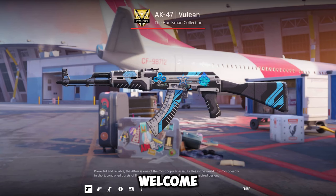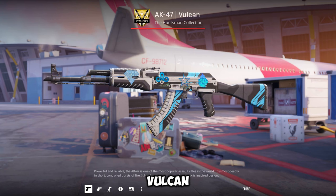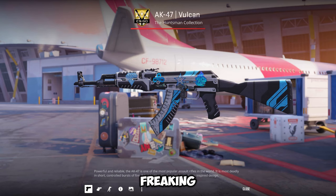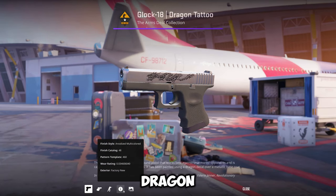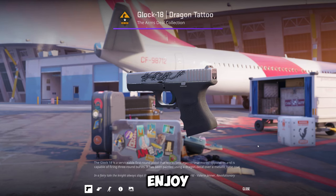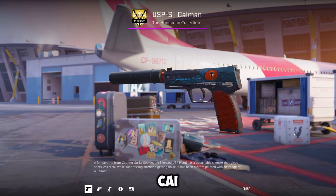Welcome to Skin Club's May depositor giveaway. First place is a field-tested Vulcan AK-47 — an OG skin you all love. Second place is a Dragon Tattoo, factory new low float 0.03, another OG skin. Third place is a USP-S Kaiman, also factory new, another OG skin.